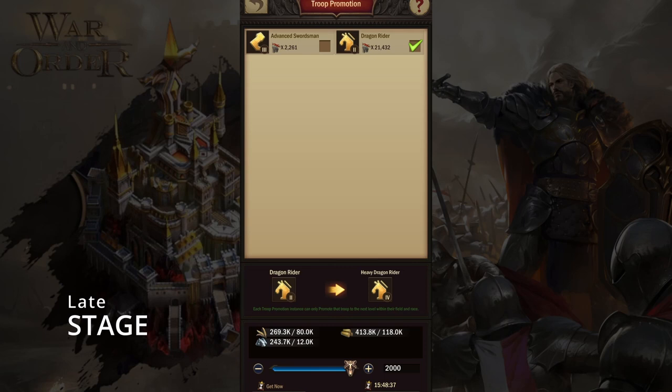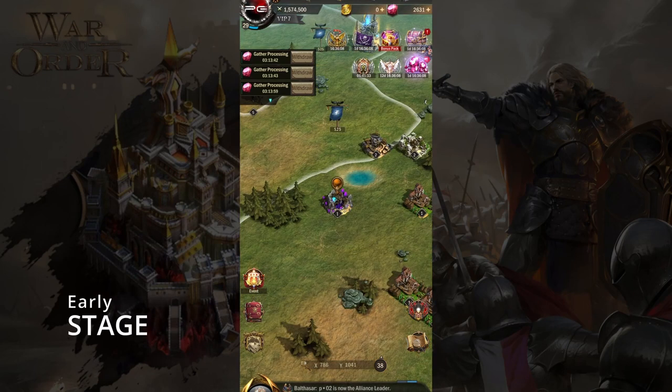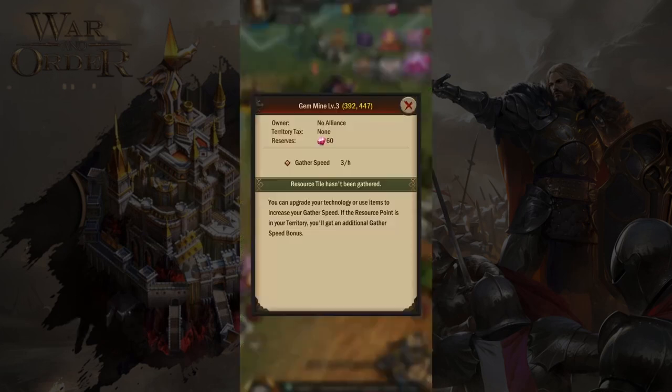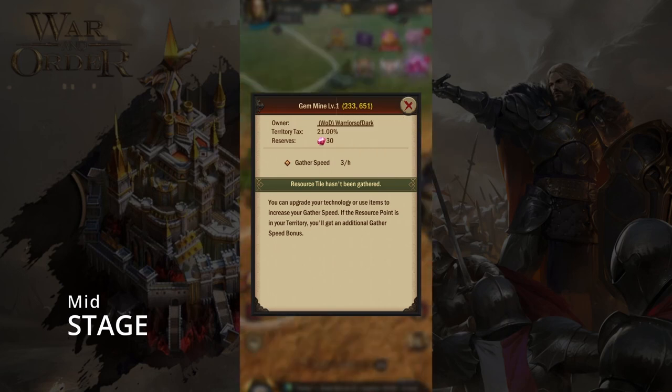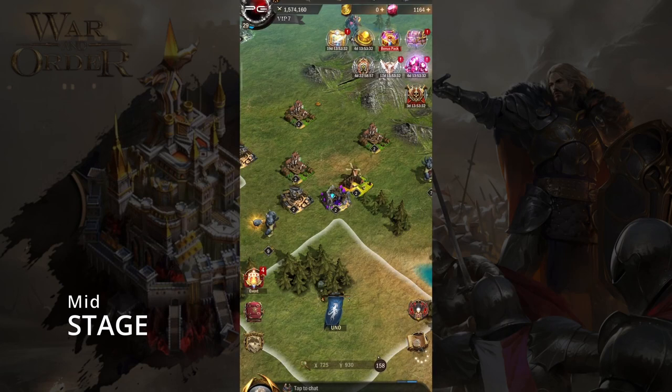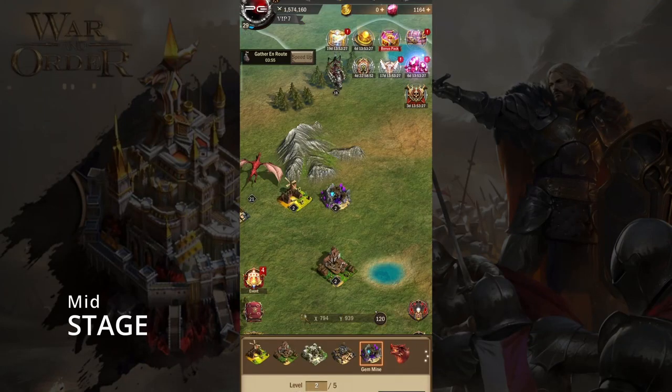The next step is gathering gems. Because you won't have as many troops at this time, it's best to gather with all three marches. Please ensure that you collect gems without paying taxes. At some point you may find it difficult to locate a gem mine without paying taxes. Pro tip: bookmark any gem mines you find so you can easily find gem mines outside the territory the next time you search in that location.